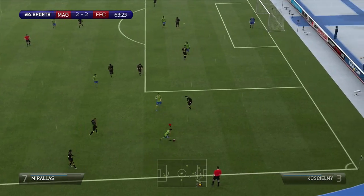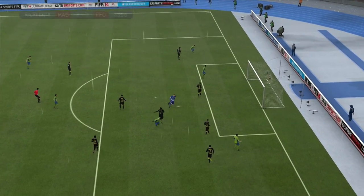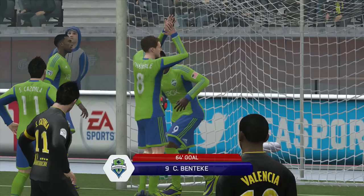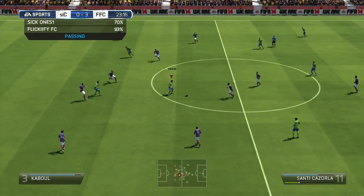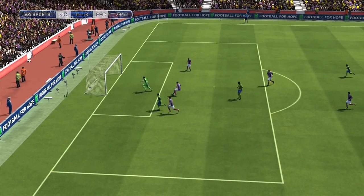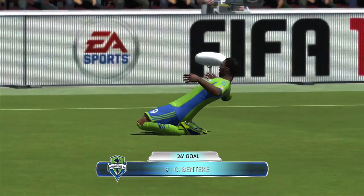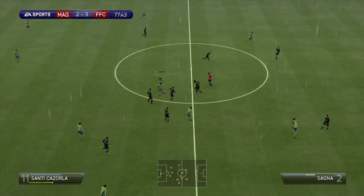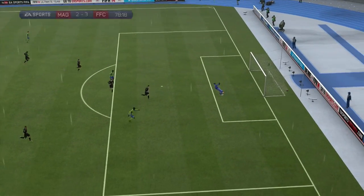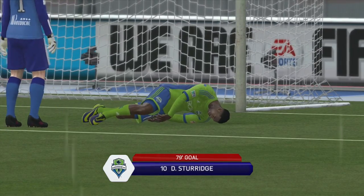Here's Mirallas on the right side — he tries to cross it in but Benteke gets the deflection and quickly finesses it by Joe Hart to pick up another goal. Koscielny starts things off and Santi Cazorla finds Benteke, who sees the keeper come out and produces a cheeky little chip — a perfect chip, reacting very quickly. The final goal is Santi Cazorla with another great through ball, and Sturridge — I believe that was the outside of his foot — powers it past Joe Hart in the 79th minute.